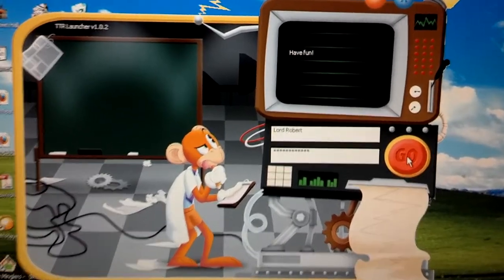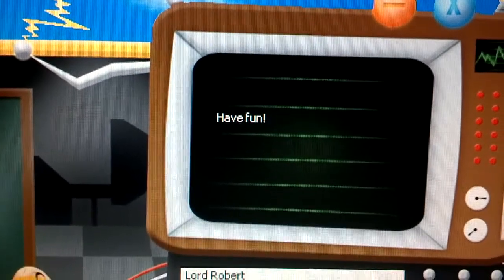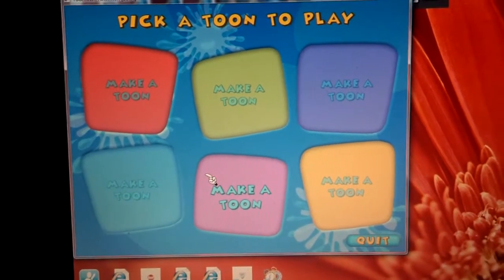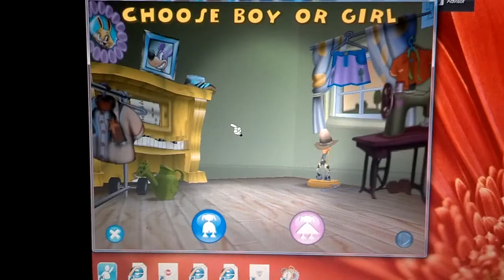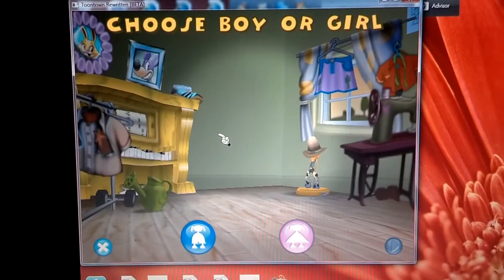It gave me a message that said 'have fun,' so I assume the game should be launching at any second now. After you log in to the launcher, you come up to this screen and you click this button to make a toon. Then that will bring you to this screen that lets you choose boy or girl.